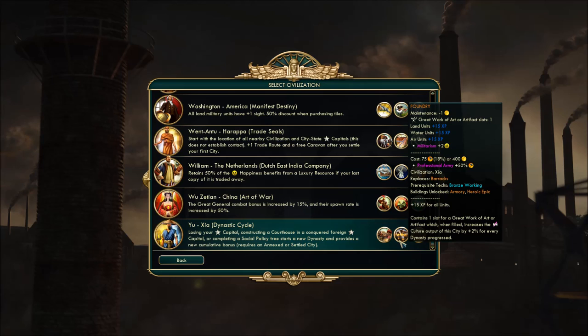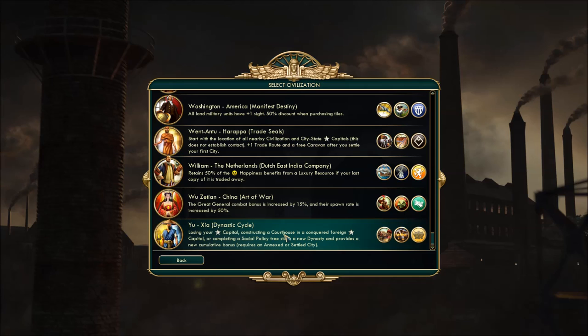The last thing: the barracks replacement called the Foundry. It even has a great work of art or artifact slot — very cool. And it increases the culture output of the city it's built in by two percent for every dynasty progressed, tying into the dynastic cycle. You want to get as many dynasties as possible to get that culture cranking.